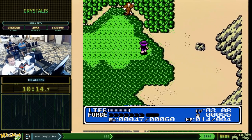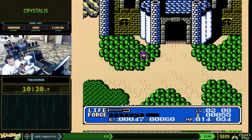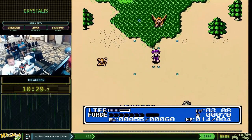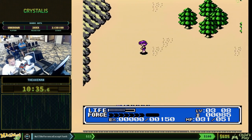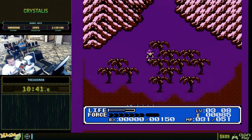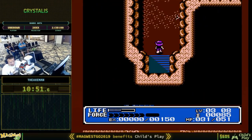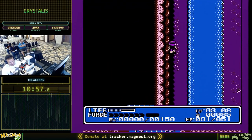Now we're kind of getting into a late game area, and I'm only on level 2 — you would normally be a lot further along here. Like any randomizer, there's a lot of different places you can go, and depending on what your item layout is you might be able to get to a lot of things. This particular set of items lets me get to a lot of different places, so I have a lot of options right now.